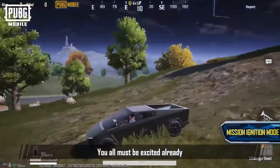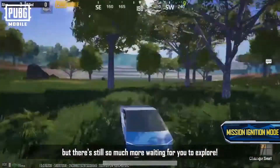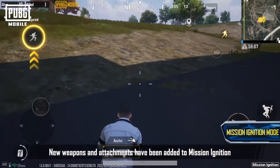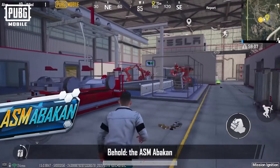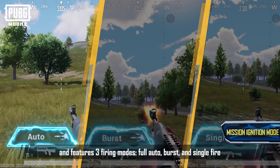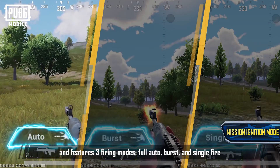You all must be excited already, but there's still much more waiting for you to explore. New weapons and attachments have been added to Mission Ignition. Behold the ASM Abacanth — an assault rifle that fires 5.56mm rounds and features three firing modes.